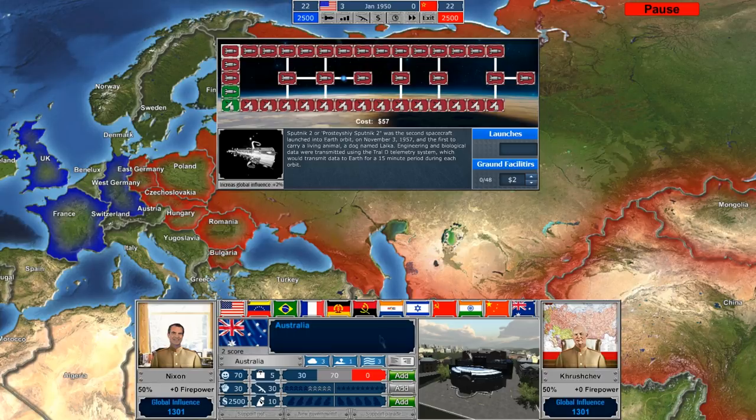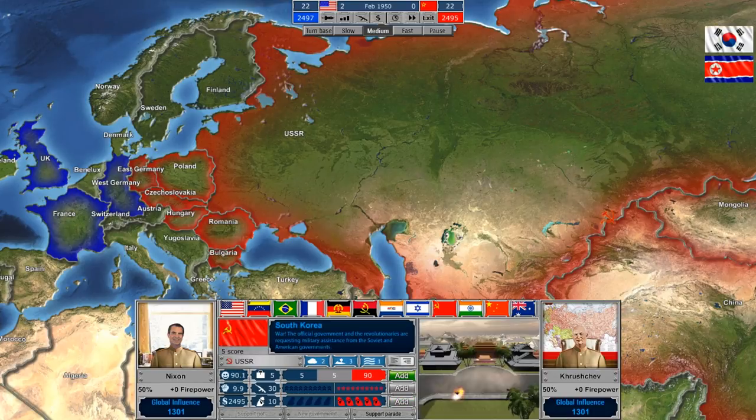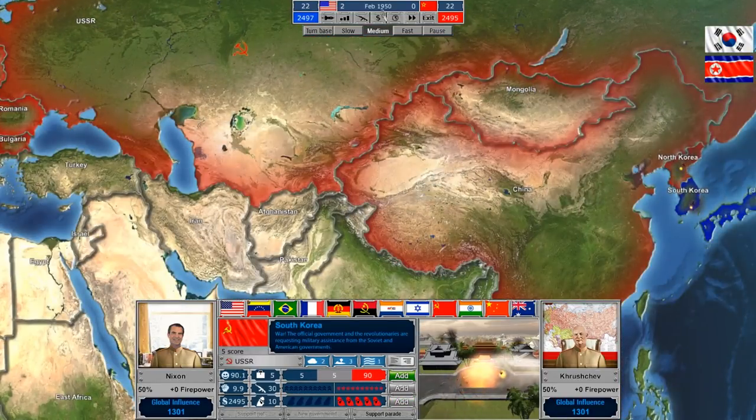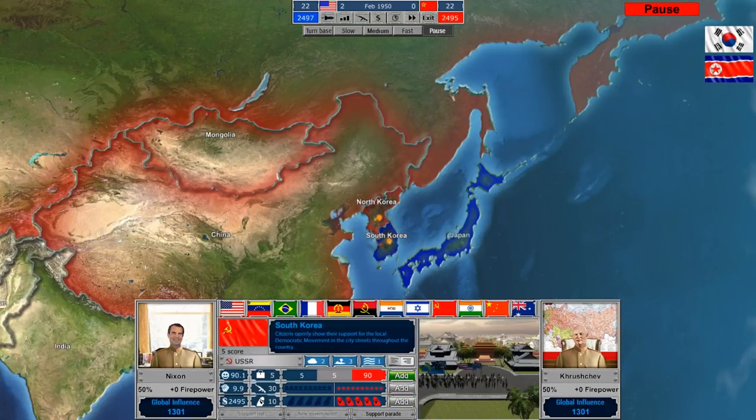We're showing Nixon as president because the enemy you face changes every 10 to 15 years, and it randomly assigned Nixon when we picked Khrushchev. You can see we have Khrushchev in 1950 — it should be Stalin, but I got to pick my leader. As a result, the AI also has a historical leader. So if we go ahead and unpause the game and set the speed to medium, time starts moving. And look at that — we've already got a war going in Korea.